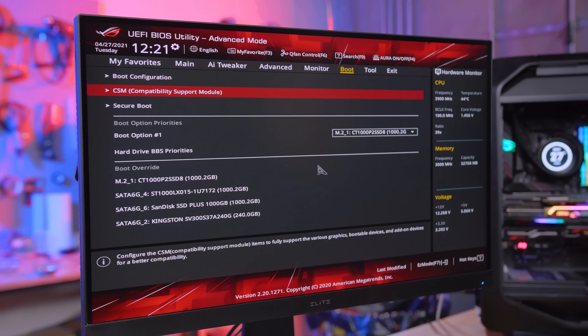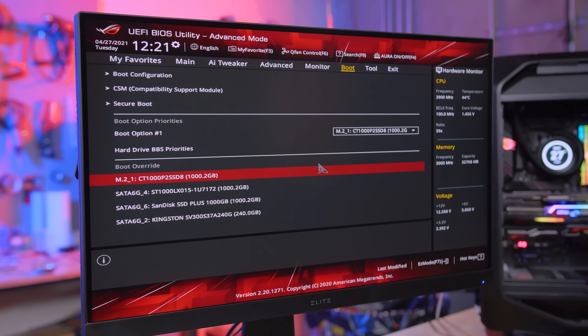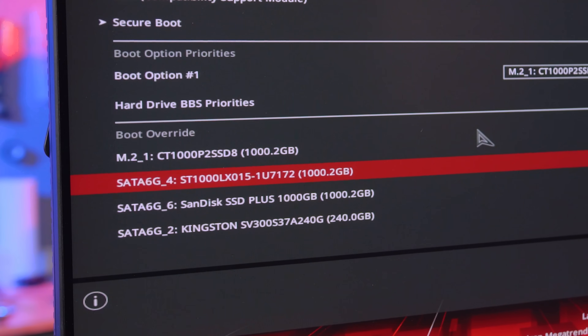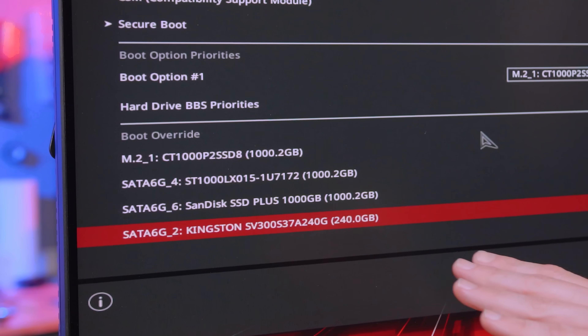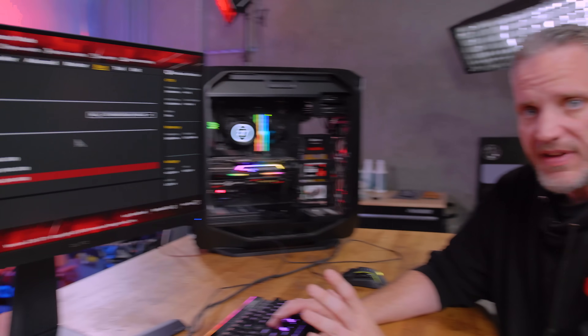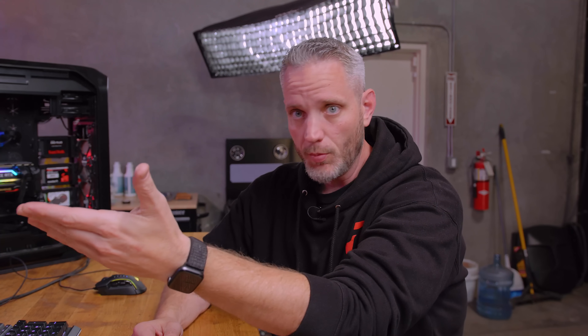If we go over here to Boot, you'll see all the boot options. If we take a look at Boot Override, here's all four of our drives right here. We want to manually force it to boot to the Kingston 240 gigabyte SSD. The reason why this doesn't just bring up the error again is the drive reports during POST — the power-on self-test — saying it has a problem, and then the BIOS says you should handle it. Once you override it here, it's past that point and will immediately load the bootloader off the drive, which is then going to boot into Windows.